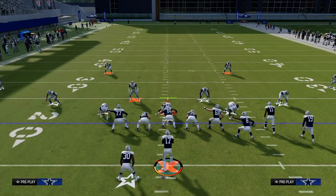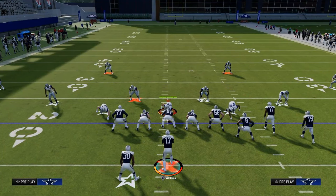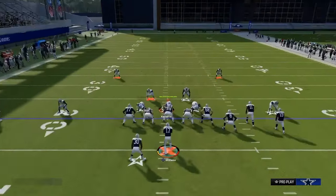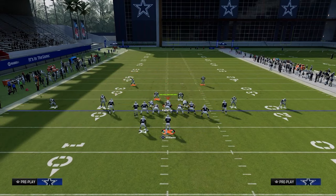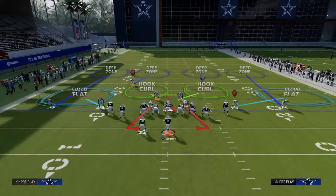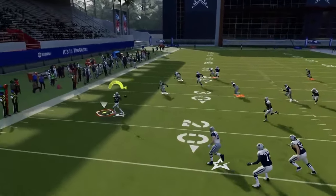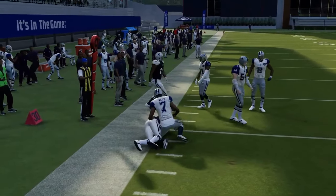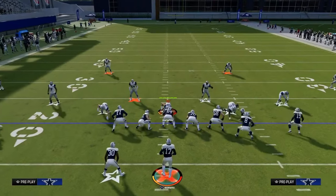Obviously this is against drop eight — most people are going to be sending some pressure behind it as well, which is another factor. But basically you're just going to read left to right on Play Flood. It's a simple flood concept and you're really looking high to low. For example, if they try to use a cloud flat on the left side, you'll see instantly that the flat is open. You just take it, get up field, get your ten yards, keeping the read simple. That's what tight slots does really well — simple reads.